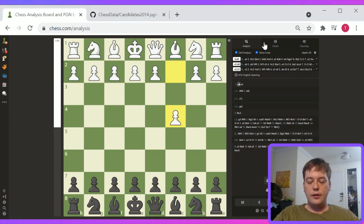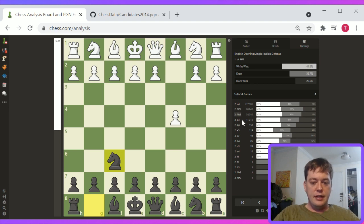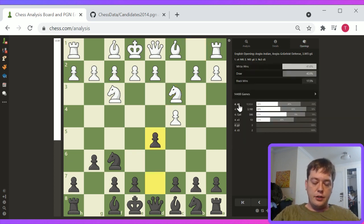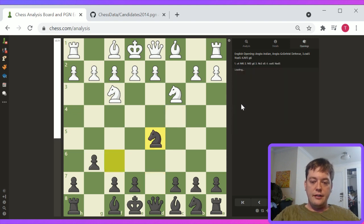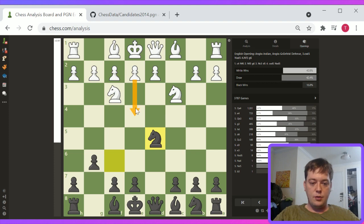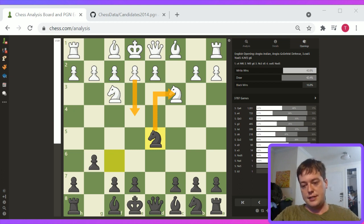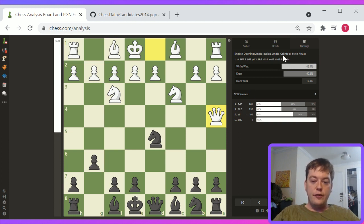We can take a look at some of the Grunfeld lines where it's particularly favorable — knight f6, knight f3, g6, knight c3, and then d5 here. This is basically trying to turn the English into the Grunfeld. And here, knight takes d5 — basically white doesn't play the normal e4 move, and an exchange on c3 is not nearly as favorable for black as it is in the Grunfeld. The take on c3, pawn takes c3, and the big pawn center that white gets tends to be good for white in the Grunfeld. But black can quickly establish an attack with c5, bishop g7, knight c6, and basically have a lot of piece play against white's larger center. This is the Anglo-Grunfeld.